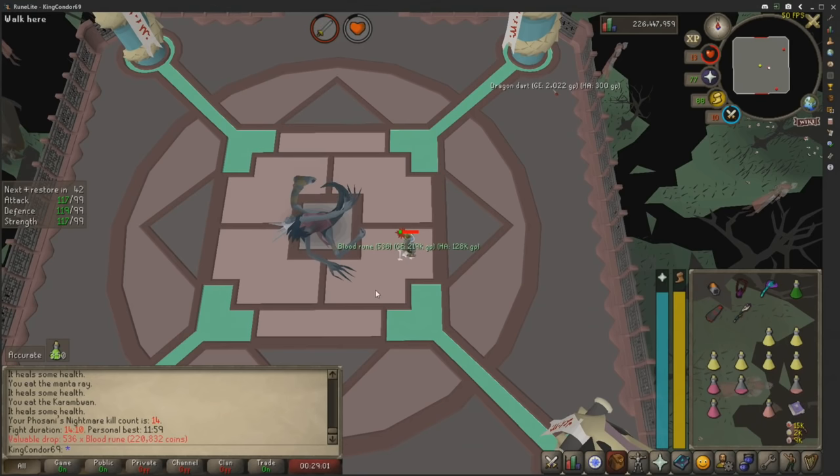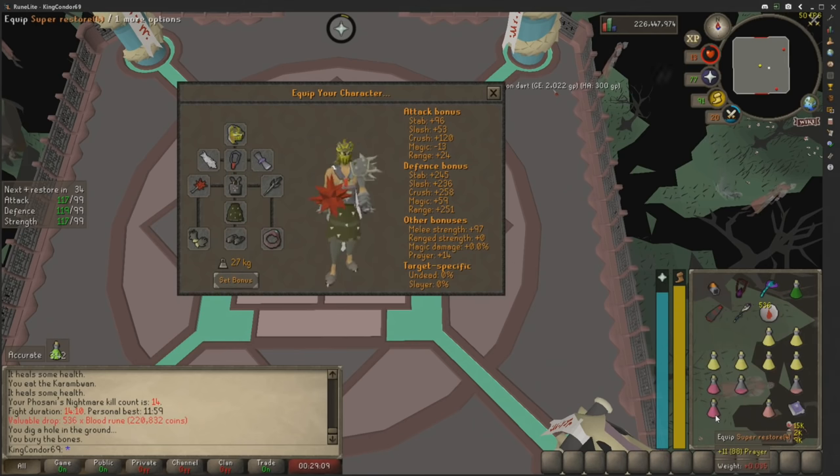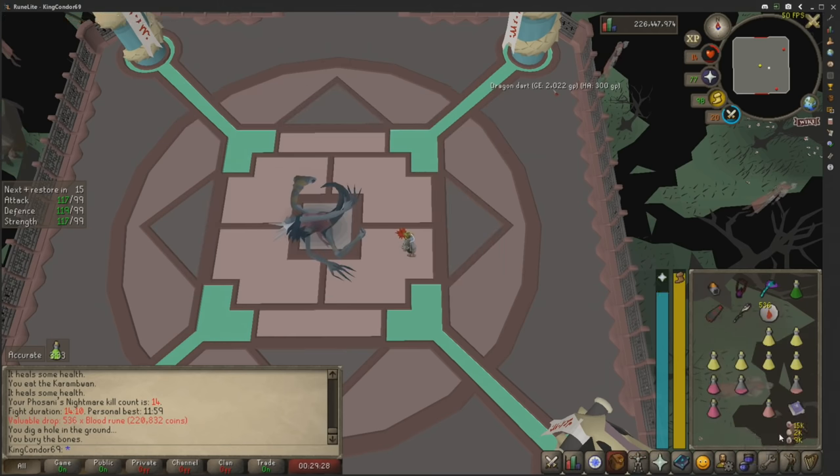The loot is 200k worth of blood runes — a terrible drop. But that's how you kill Phosani's Nightmare. It doesn't matter what gear you're using because at the end of the day it's about how good you are as a player. Don't worry about needing a bludgeon or full Inquisitor — put on a Dragon Mace, it's 30k, get in here and smack this boss. My name is King Condor and I approve this message.